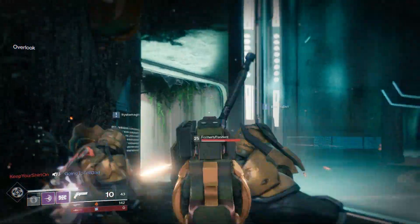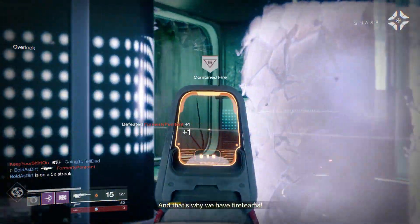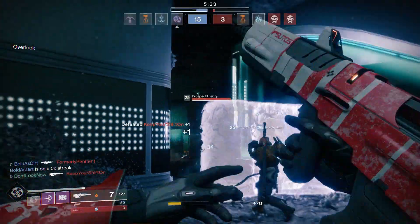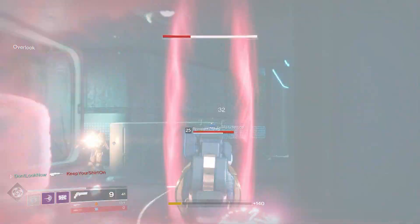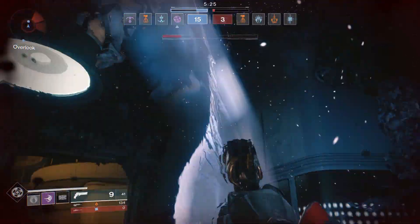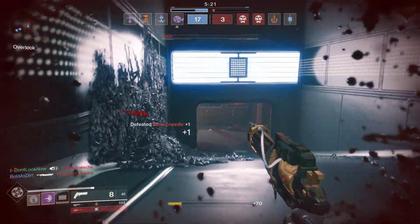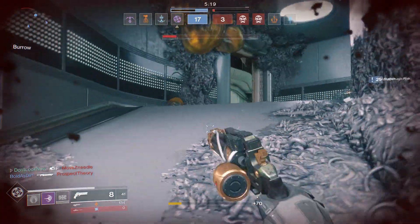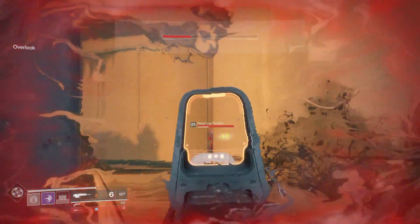I did get to try a couple of weapons. I used the auto rifle — auto rifles are still good. I used a sidearm — sidearms are still good, like the three-round burst like The Last Hope. They have another one that was actually pretty good but not better than The Last Hope. I used a scout rifle — scout rifles are still pretty good. My preferred type are the 180 rate of fire, which is the one I was using in this video.